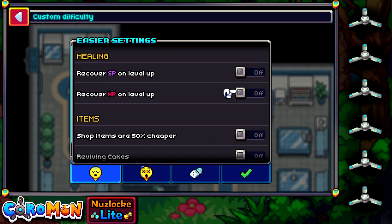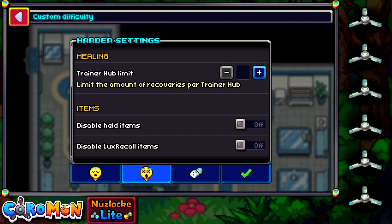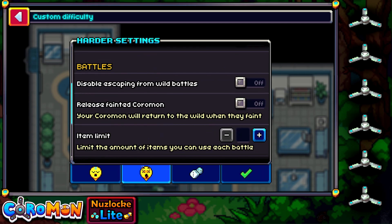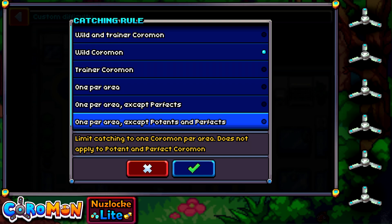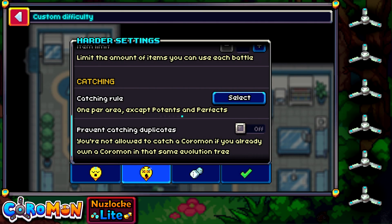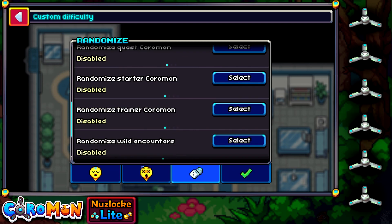The custom difficulty is perfect for anyone who wants to personalize their experience. You can turn on SP recovery on level up — SP being basically the PP system from Pokemon, except instead of PP per move it's a single stamina bar. Shop items can be cheaper, reviving cakes — no thanks, we're going for the harder sections. You can even limit the amount of trainer hub visits to zero. There are just so many options, but what we're looking for is the catching rule: one per area, except Potents and Perfects. I don't want to prevent catching duplicates either — because if we encounter the same Coromon but it's a Potent, we still can't catch it unfortunately. There are also randomizations available — great replay value.